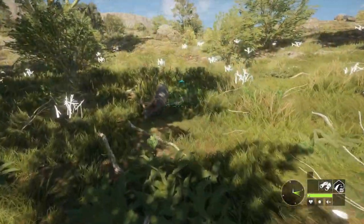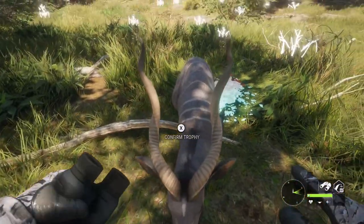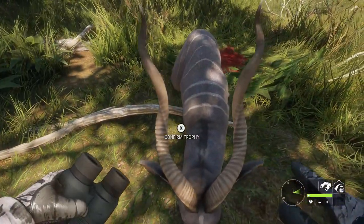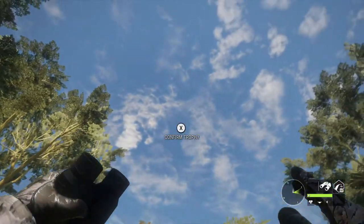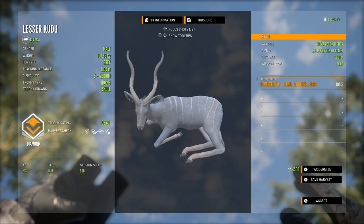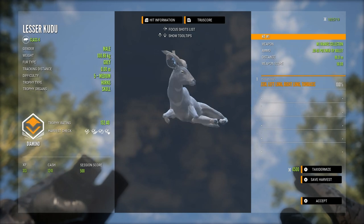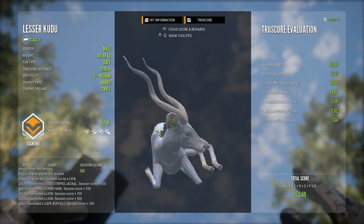He didn't go anywhere, so I knew I'd probably made a good shot. Nice vital blood — I couldn't have messed him up. These guys just look so much better now they have their tree racks; the level 5s are so much more impressive. He is a diamond at 152.40 — got double lung and just clipped the spine at that angle as well, so he really wasn't going anywhere from that shot.